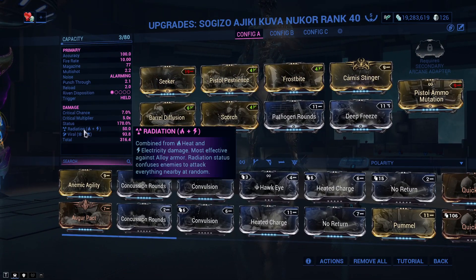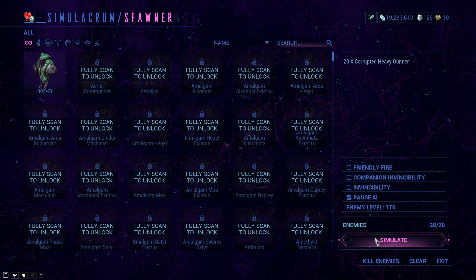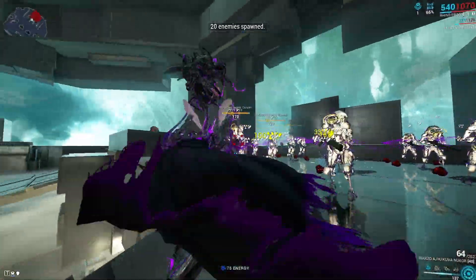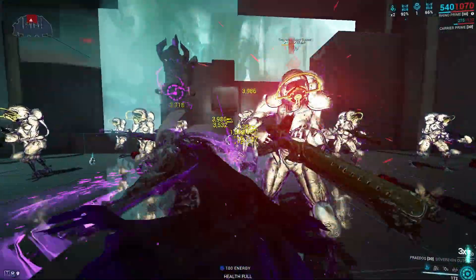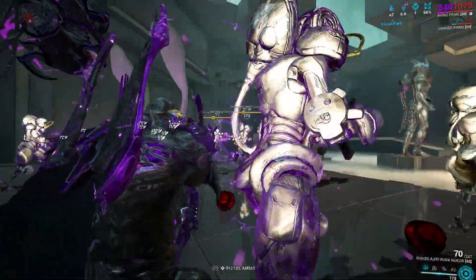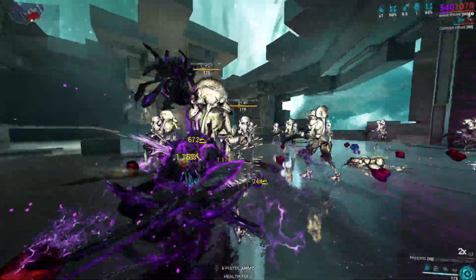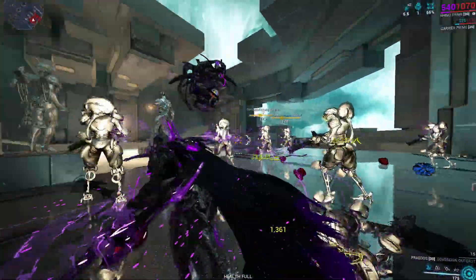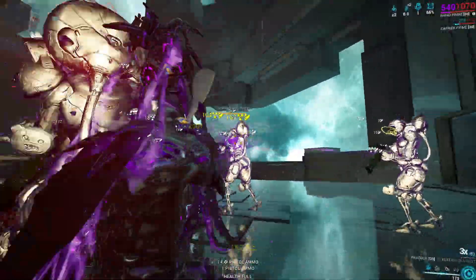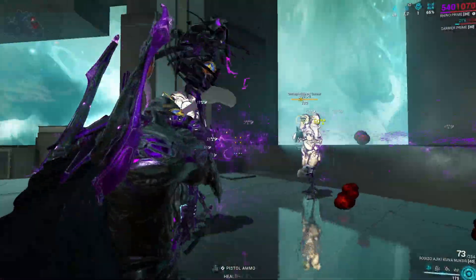You could try using Killing Blow on this build instead of Shocking Touch for an extra 120% heavy attack damage and 60% less wind-up speed — could be quite good. Or maybe Gladiator Might if you want, and maybe even remove Berserker Fury as well. But honestly, I love the build as it is right now. We're going to be comparing it to the Kronin Prime, and it is maybe just a tad bit better — we'll get into that in just a second.